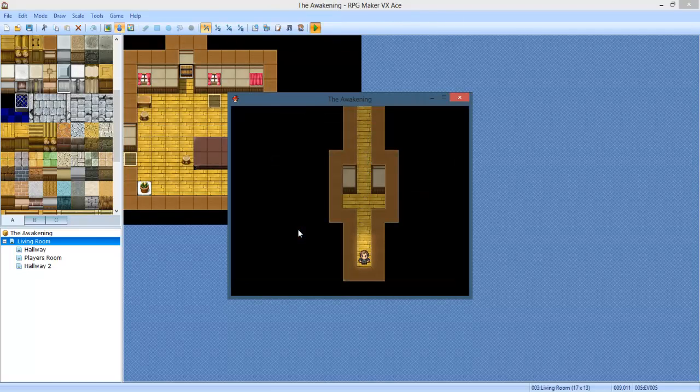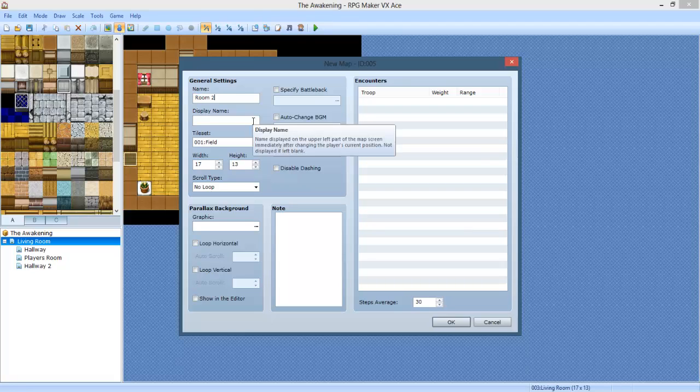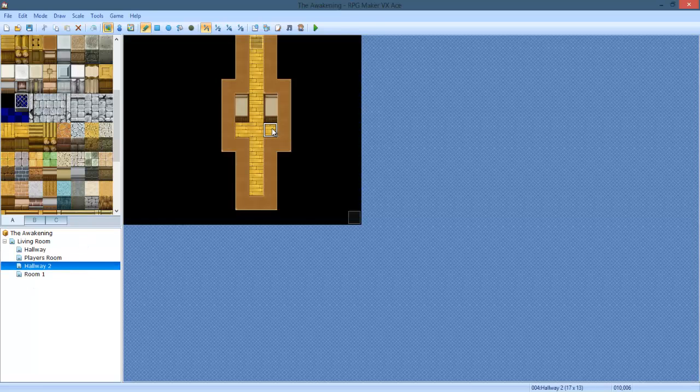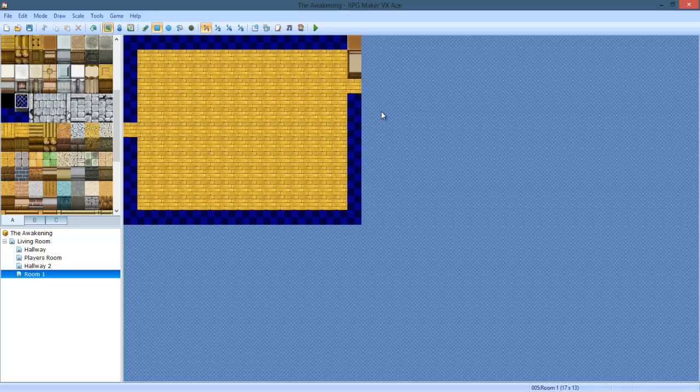Yeah, it looks pretty alright. I like it with the dark. It was pretty cool. Now, I'm going to add two more rooms. We're going to do Room 1, actually, because we already have player's room as its own name, so we don't have to worry about organization. Interior, you know the drill. Just going to kind of copy what we need, and we've got to find out where we enter from, which is right here.